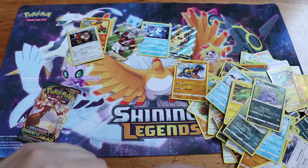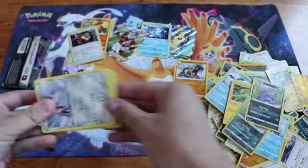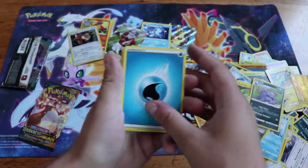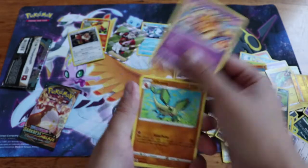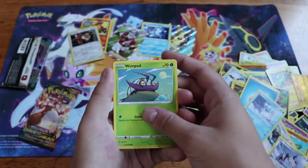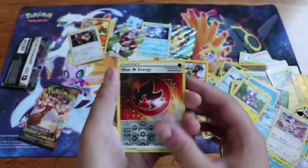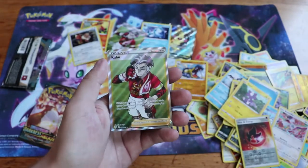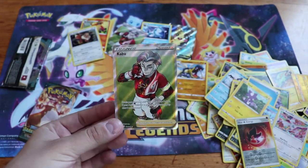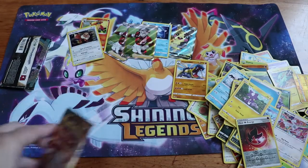On to the next pack - hopefully that's a Dynamaxed or Gigantamaxed Morpeko on the front. I hate that Pokemon, I think it looks so weird and stupid. We've got Water Energy, Dedenne, Bibrava, Corvusquire, Skarmory, Cubchew, Wimpod, Bunnelby, Toxel. A Reverse is a Heat Fire Energy. And on the end - another Kabu. Another Full Art Kabu! Wow. Okay, yeah, I guess it's not super uncommon. Wow - two of those in all of these packs.